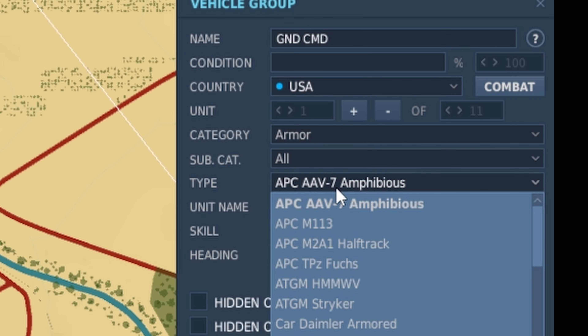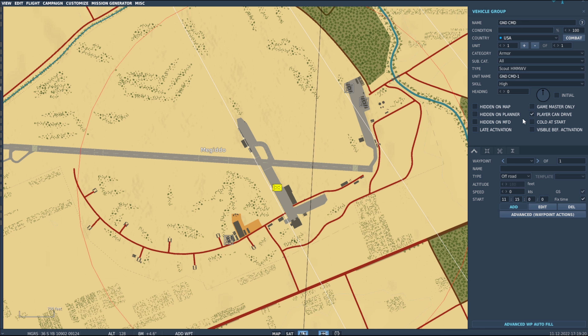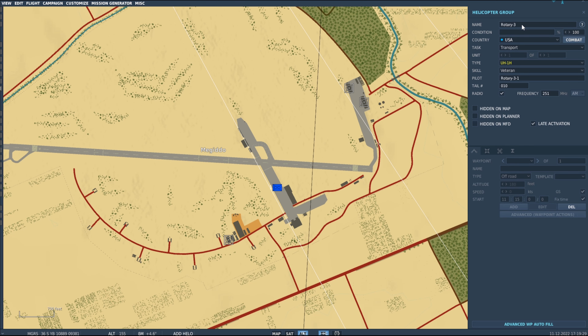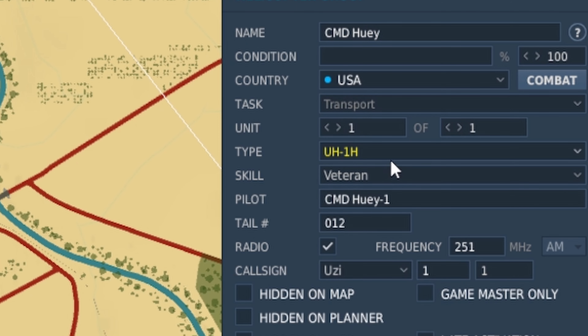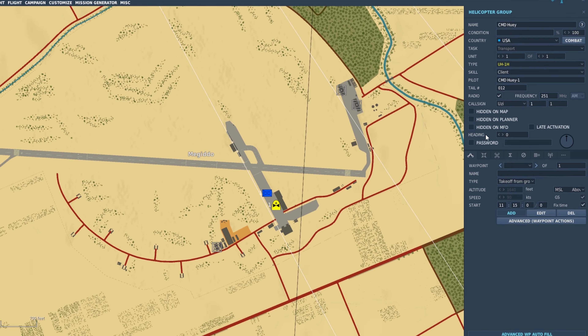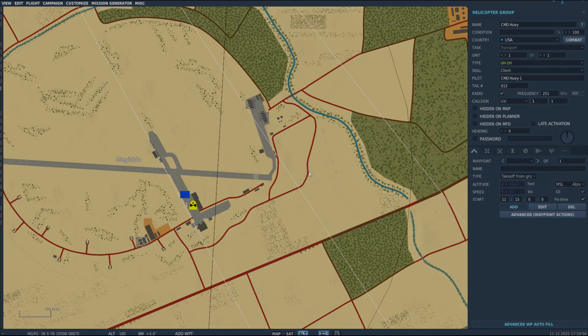I'm going to place a Scout Humvee here, set it so that a player can drive it, and drop it in position. Then for non-combined arms players, I'll add a Command Huey — any aircraft you own works — set it to Client, spawning on the ground hot, and name it 'Command Huey'. You can set a password if you're worried about someone taking it. These are the vehicles from which we'll use the radio commands.